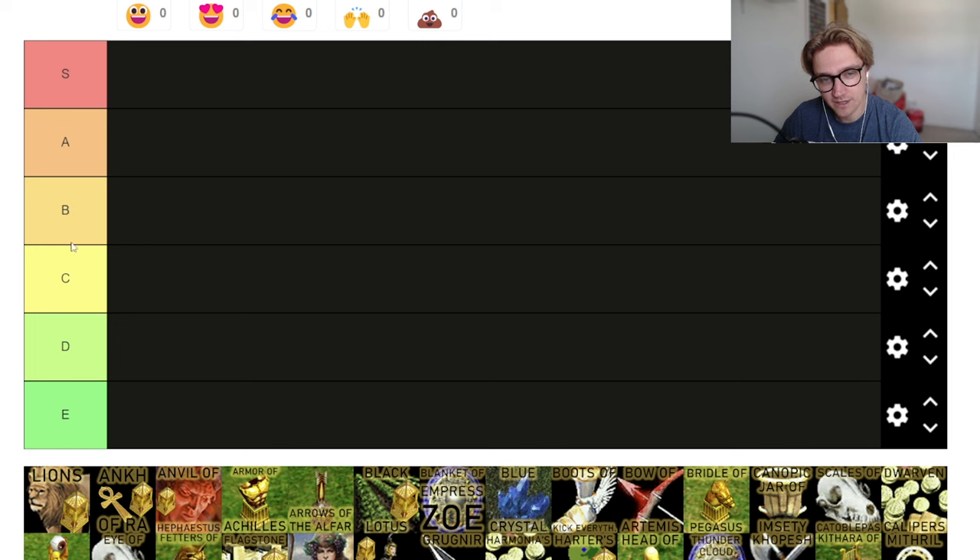B and C are going to be pretty similar. B will be ones that are either a good relic for everybody but not quite as strong as S and A, and then ones that have quite good effects for certain gods. C is just a weaker version of that — ones with all right effects for everybody, or a really situational use.